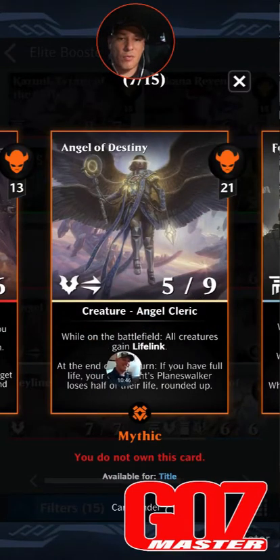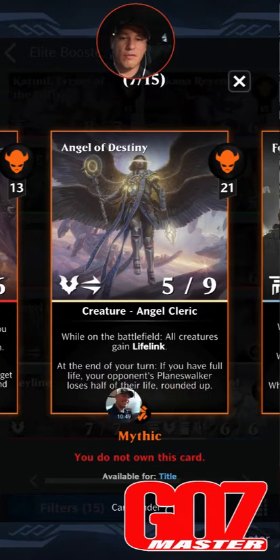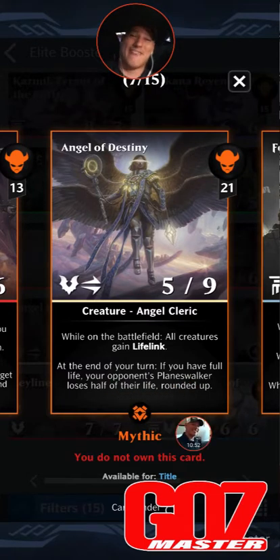Angel of Destiny — 21 mana, double strike 5/9. While this is on the battlefield, all creatures gain lifelink. At the end of your turn, if you have full life, your opponent's planeswalker loses half of their life rounded up. That card is just absolutely incredible.